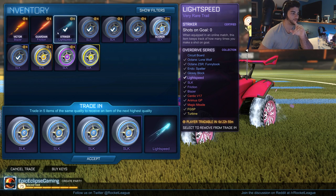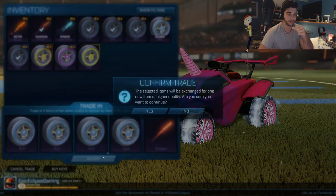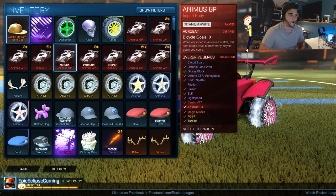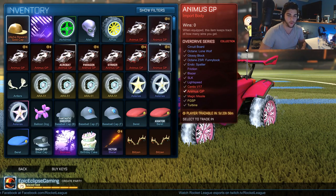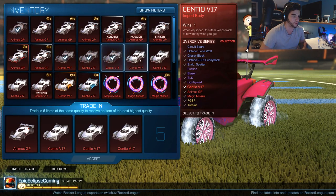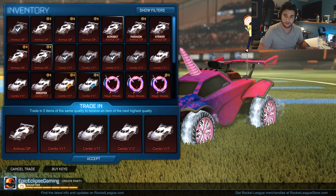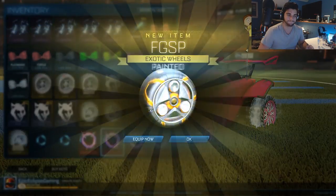We're going to keep all the certified and painted Animuses and trade up the normal ones — I think that's okay. I have to get like titanium white wheels and make my money back here, but I think for the video and for you guys, something good — come on, give me something painted. Oh yeah, there we go — painted wheels! I'm glad to get them painted but they're orange, which really isn't that much of a difference, but we got painted wheels which is nice.